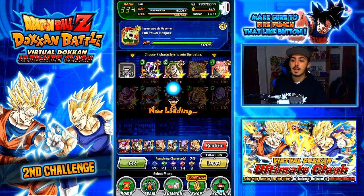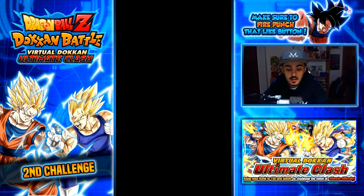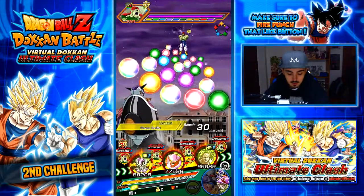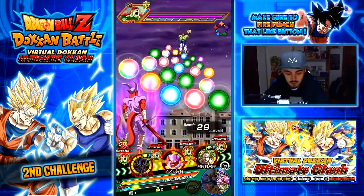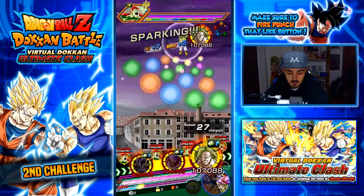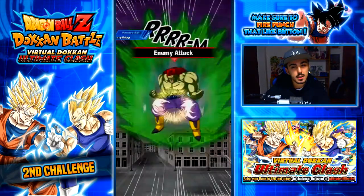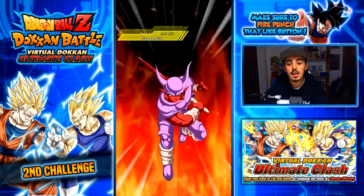I was kind of scared my STR extreme team wouldn't handle this, especially since last time I didn't have LR Frieza on the team either so it was a bit weaker. Now the team looks really nice. Frieza can take those, get to super, Broly can super as well — good turn. It's all about bringing the weakest you have first and leaving the strongest for the last ones.